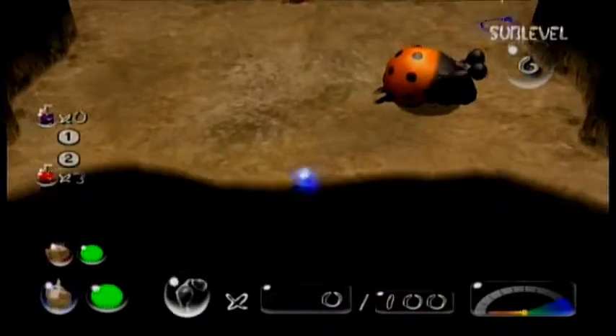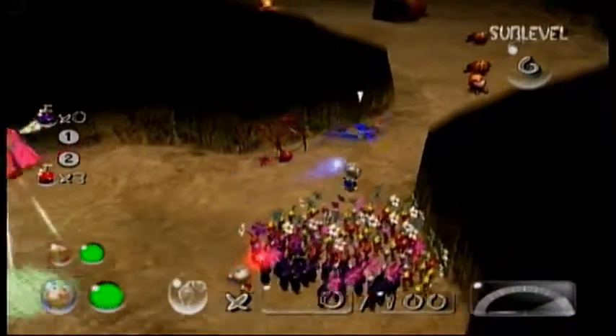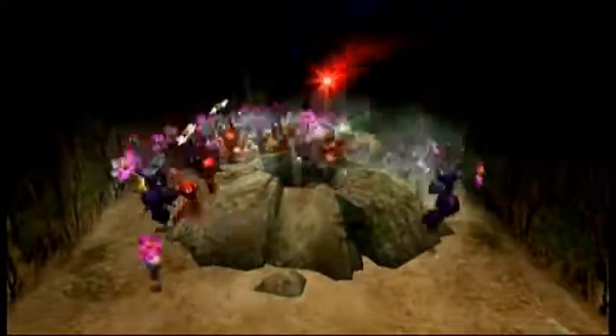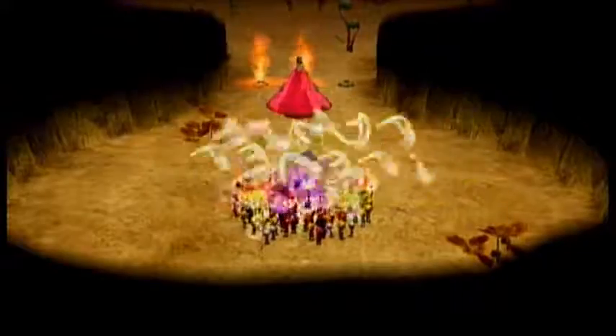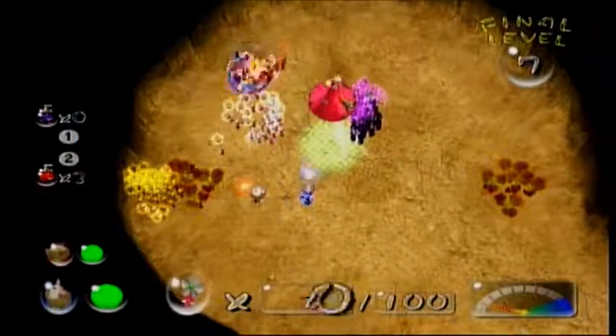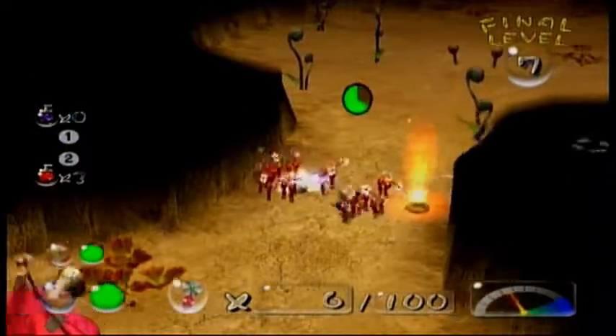We've gotten the eternal emerald eye — okay, not a cave sub-level, so now we're just gonna go to the exit. Bulblax Kingdom sub-level seven — okay, we're at the final sub-level. What we're gonna do: start off, we'll split up our Pikmin. We'll take our red Pikmin and destroy these fire geysers.